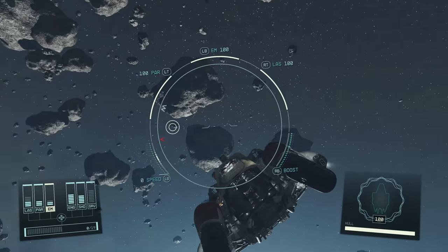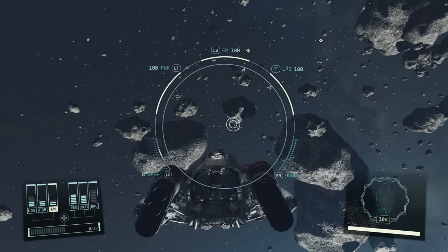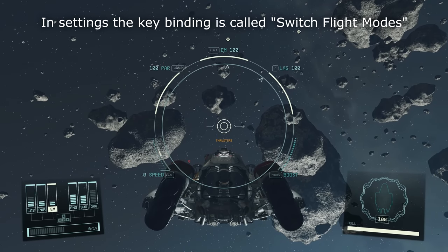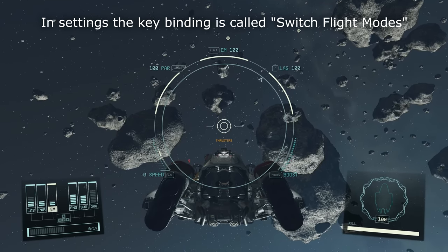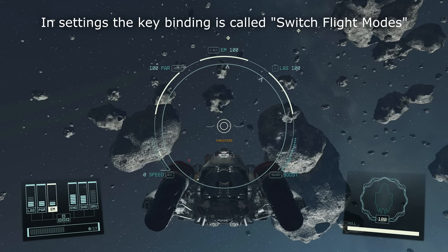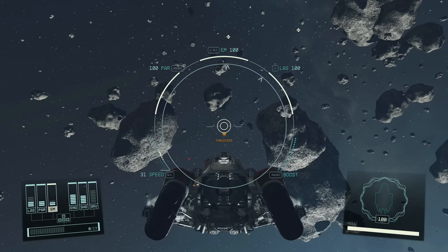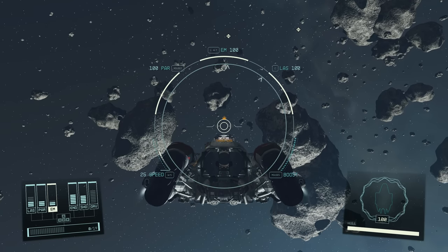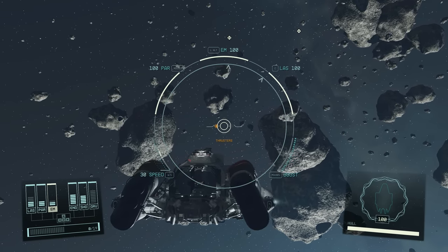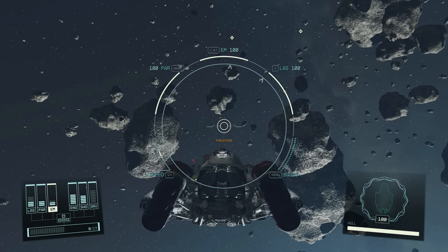The thrusters are engaged by pressing a certain key. I've currently got mine set as the space key. And when I press and hold it, it changes my WASD keys — or it will change your left joystick on your controller — so that when you press them now, instead of going faster and slower, you go up or down, and instead of rolling, you go left and right. Think of it as strafing. Someone described it as space dodge.